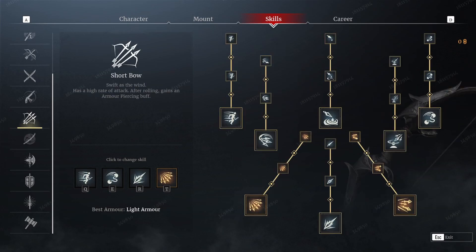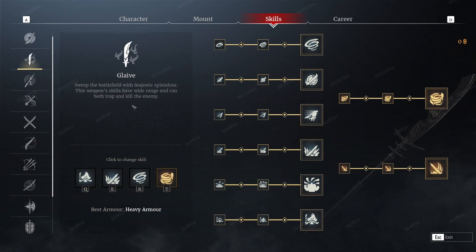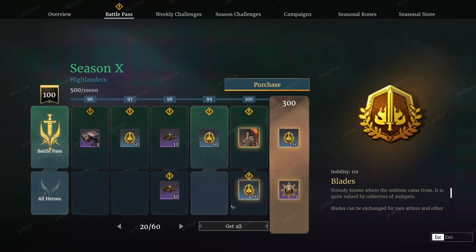They also changed the shape of the skill trees based on the weapon — for example, musket uses a crosshair shape. Some of them like glaive are just lines, but either way it's a nice little change. I'm excited to not deal with mastery points anymore, because sometimes I just like to play my spear and I'm tired of converting points.